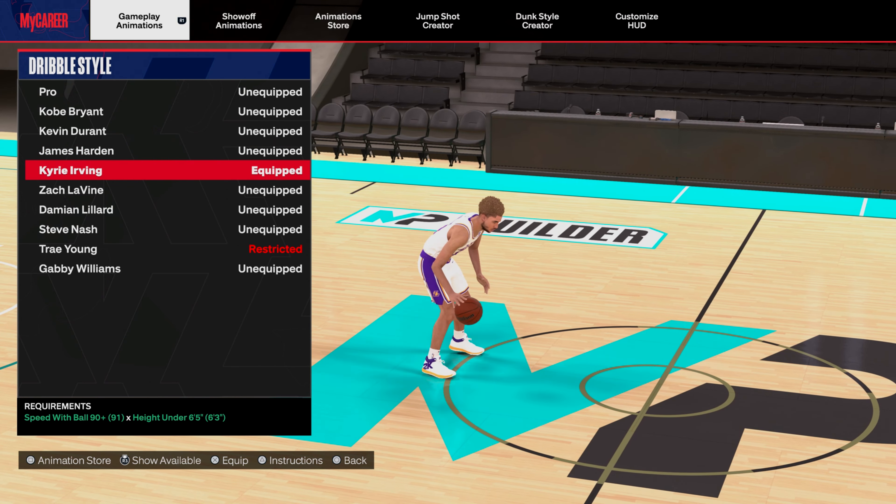Darius Garland skating I didn't like at all. James Harden skating I didn't really care for either - all you need is an 80 ball handling. Kyrie Irving was pretty good but this one move he does when he pushes the ball gave me a bunch of bump steals so I took it off. Dame Lillard has always been good since 2K23. Kemba Walker is always good, and Trae Young is always good - and you don't even need an 86 ball handling for Kemba Walker.